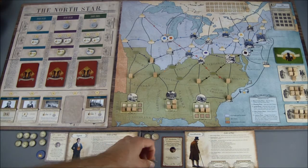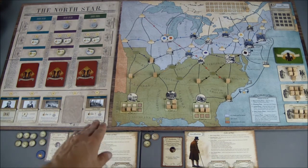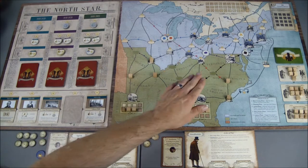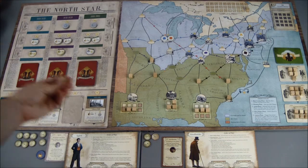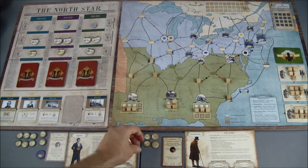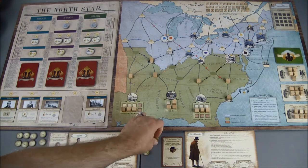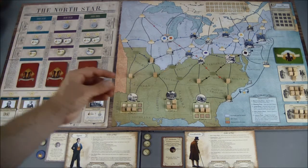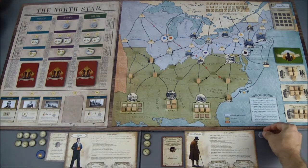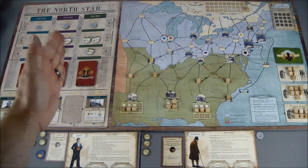Now I use the fundraising token: counting six slaves on green spaces, that's six dollars in support. Using the Stockholder's once-per-action-phase ability after taking that fundraising action, I spend 10 dollars to purchase our first support token. We need one more purchased in this column to unlock the next era.